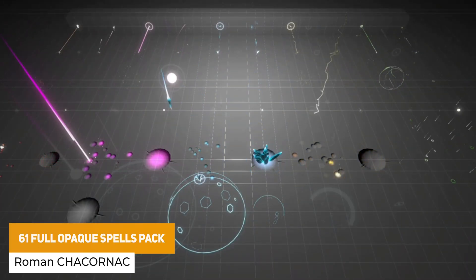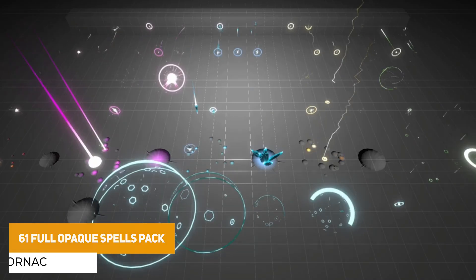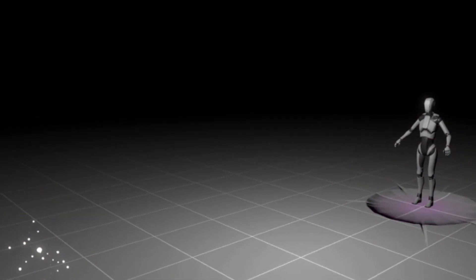We've got the 61 spells pack which has a selection of shot, burst, buff, explosion, rain, beam, strike, impact and incantation. All built in the shader graph and really lightweight, so you can get hold of this if it's interesting to you.